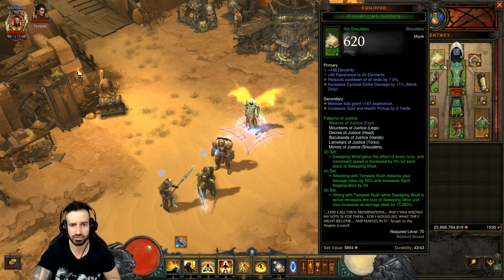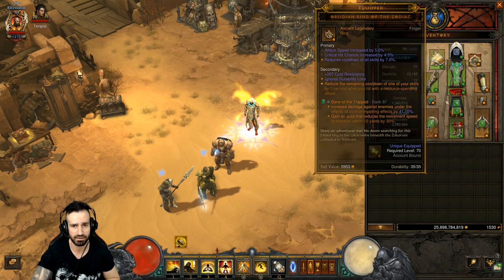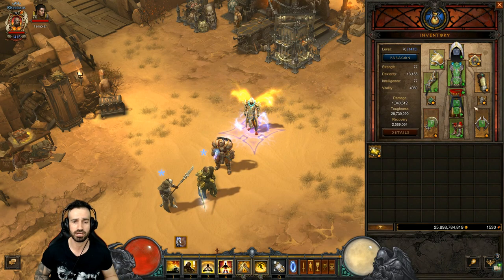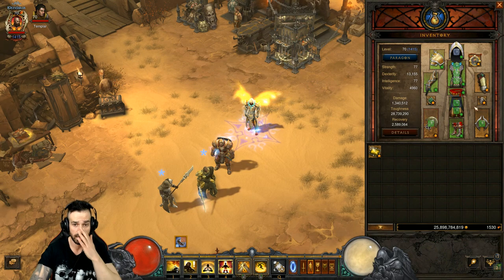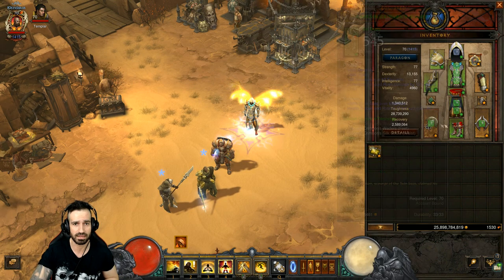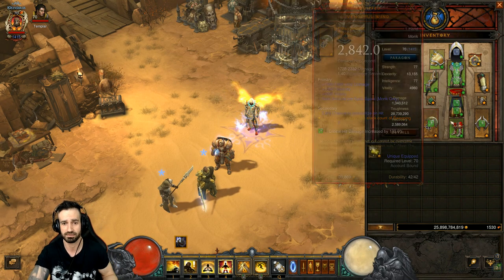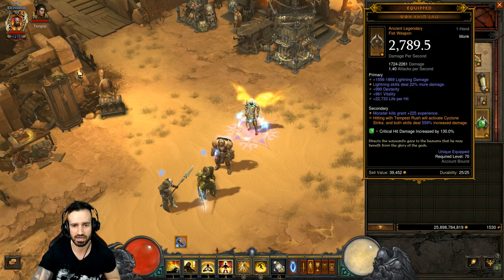We have the Flavor of Time amulet and Caesar's Memento. For rings, we're using Obsidian Ring of the Zodiac and Convention of Elements - if you're struggling with damage or dying, you can try Unity as well. The weapon - very importantly - Vengeful Wind. I've got a nice primal ancient, which increases the maximum stacks of Sweeping Wind by seven. Also One Quim Lao - hitting Tempest Rush will activate Cyclone Strike and both skills deal 559% increased damage.